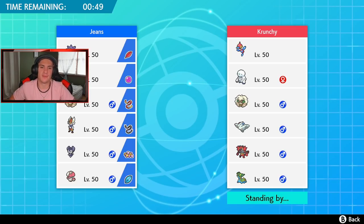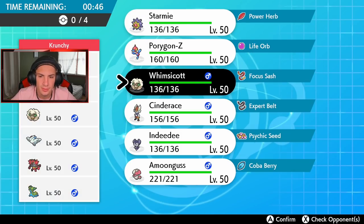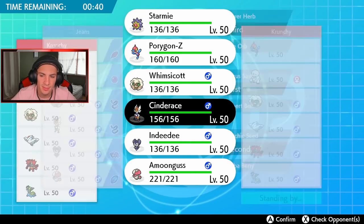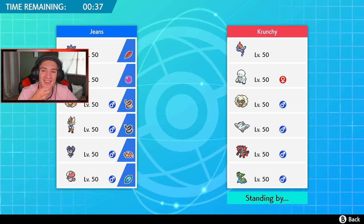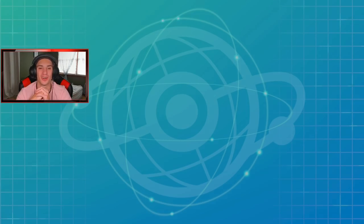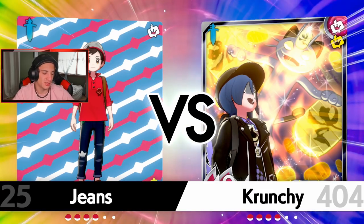Going Whimsicott and Indeedee, then Starmie and either Porygon-Z or Cinderace in the back. Everyone knows Cinderace is so good. Porygon-Z might be the better option since it cannot be Intimidated — but Cinderace is just too strong. We're going with Cinderace. I showed off Porygon-Z in the last battle so let's get Cinderace rolling.